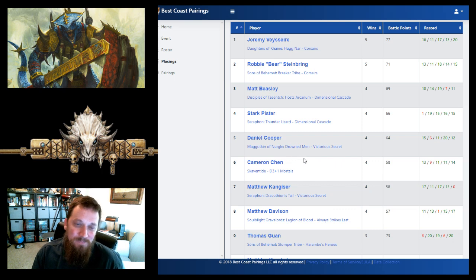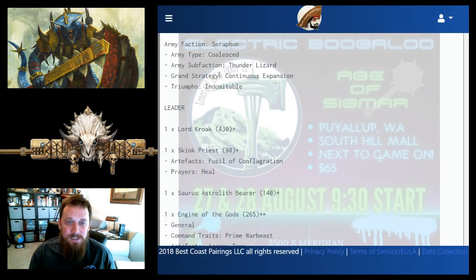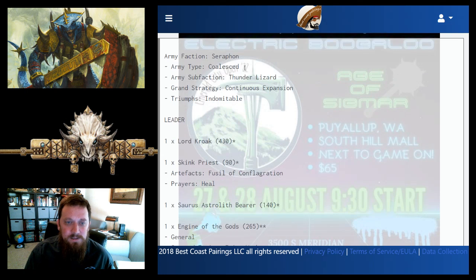We're looking at Stark's list — he took Thunder Lizard, came in fourth, lost his first game but won the last four for a four-and-one finish. His list is Seraphon Coalesced and Thunder Lizard with grand strategy Continuous Expansion — the second time we've seen that Thunder Lizard grand strategy. Triumph is Indomitable.